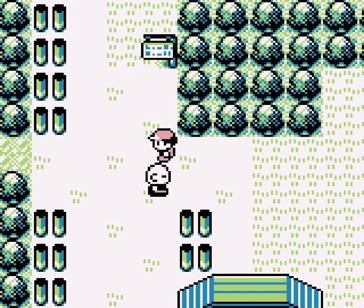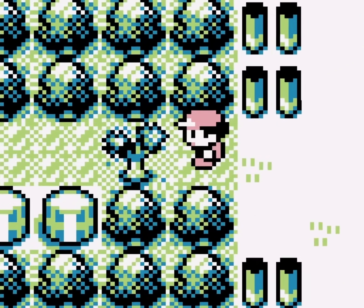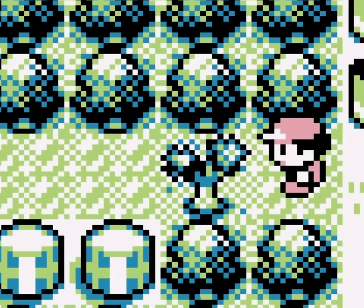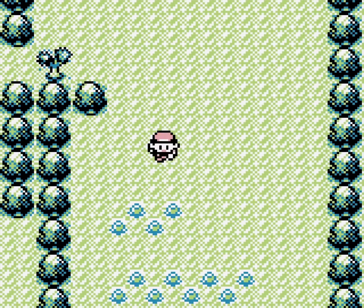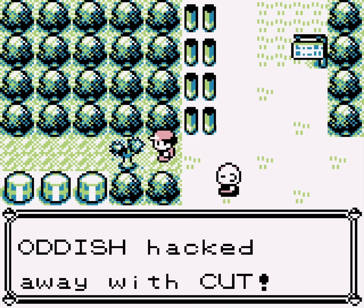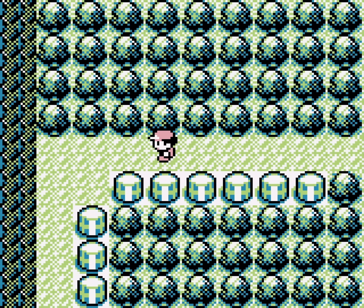Another interesting spot in the town is right here — it's the first time in the game where you see a cuttable tree, and it jumps out to you as something you'll probably be able to interact with later. Both because it has a different texture than all the other trees, and the fact that you can see a path behind it. Eventually, you can return to this town after getting Cut. I made the journey all the way back here and cut it with my trusty Oddish. It's a longer path than I was expecting.